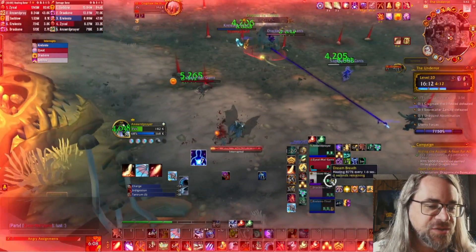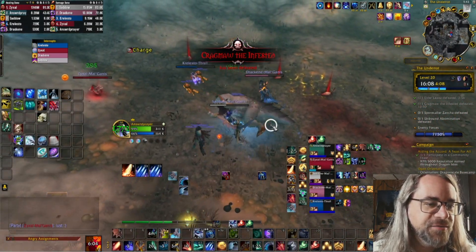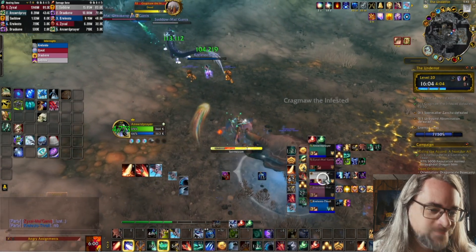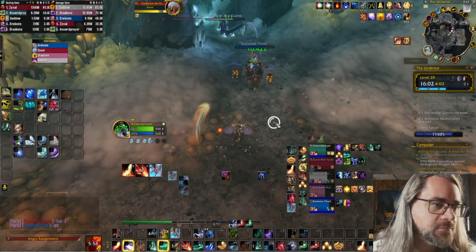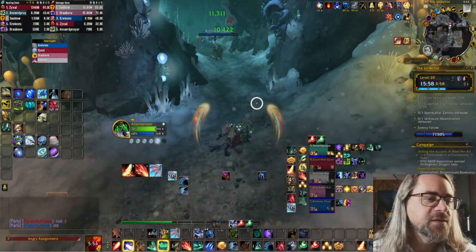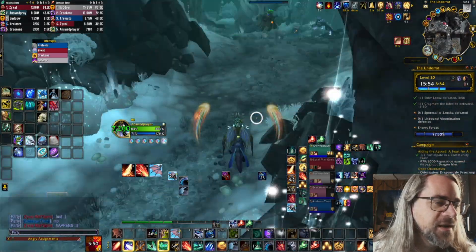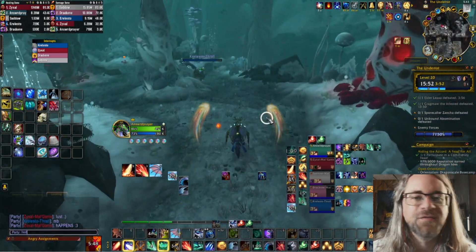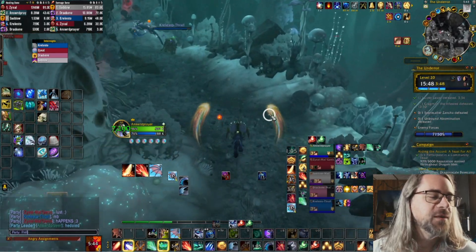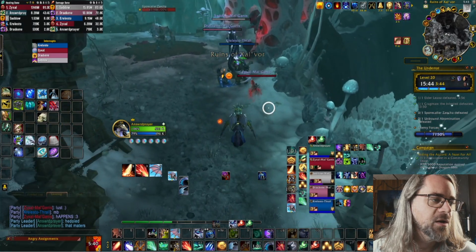Nobody even actually requires direct healing here — the shadow priest doesn't even die. But if you're going to run through mushrooms, you've got to instantly dispel yourself. Basically hover over the dispel and click it the second you're done. Two stacks — almost killed her. It would have been fine if we just dispelled immediately. It's a little dangerous for the healer to be doing that, especially if you're not a Paladin. And it's just not needed — literally pointless.